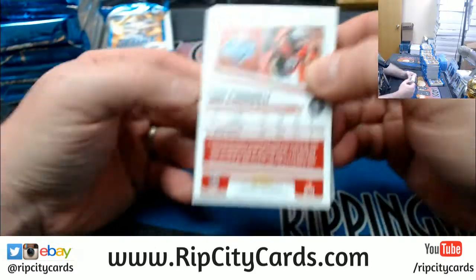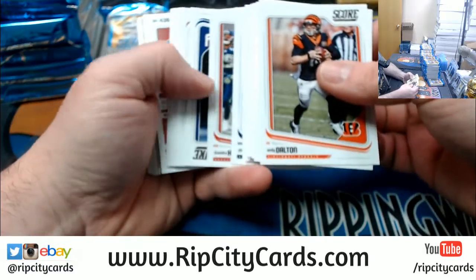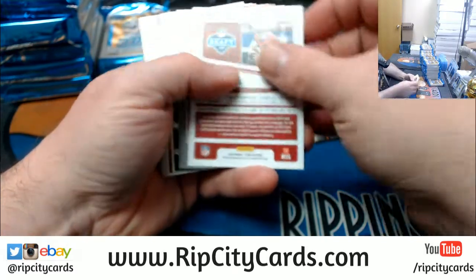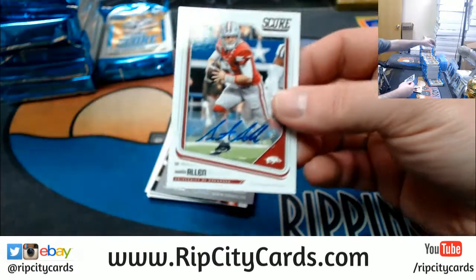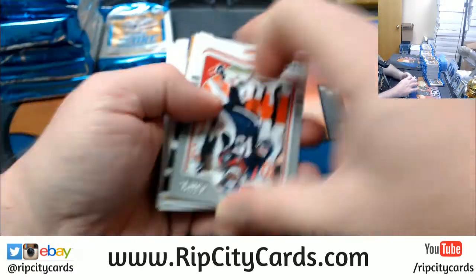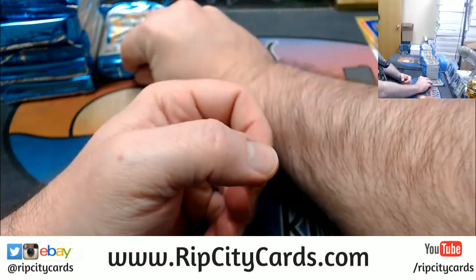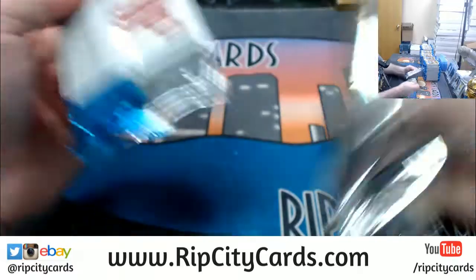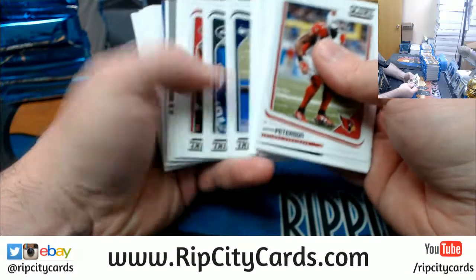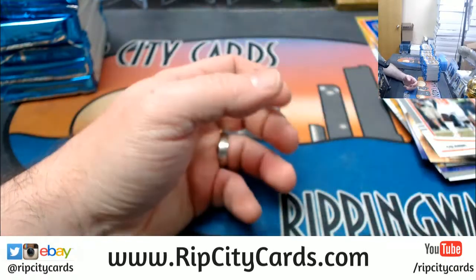I personally sort all of the numbered cards by number, then look at them on a sheet that I have built. Austin Allen, University of Arkansas autograph. And inserts, rookies. Spent a lot of time working on this. Vets. Inserts. And rookies.